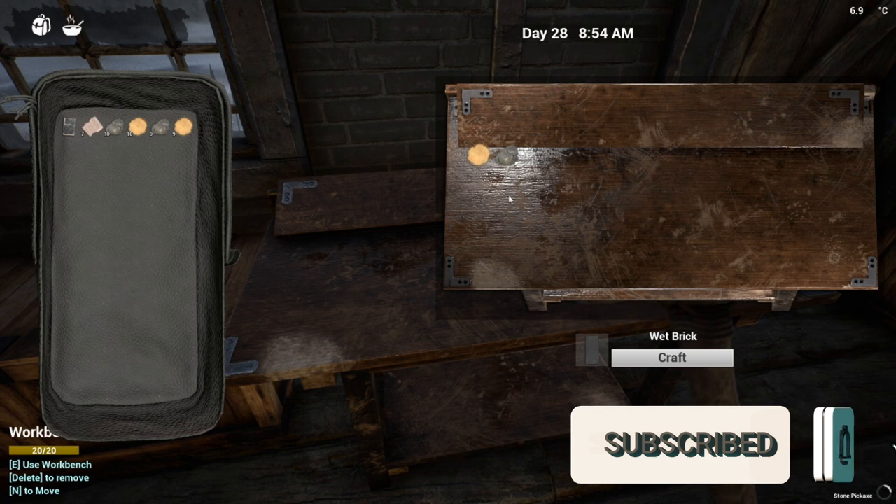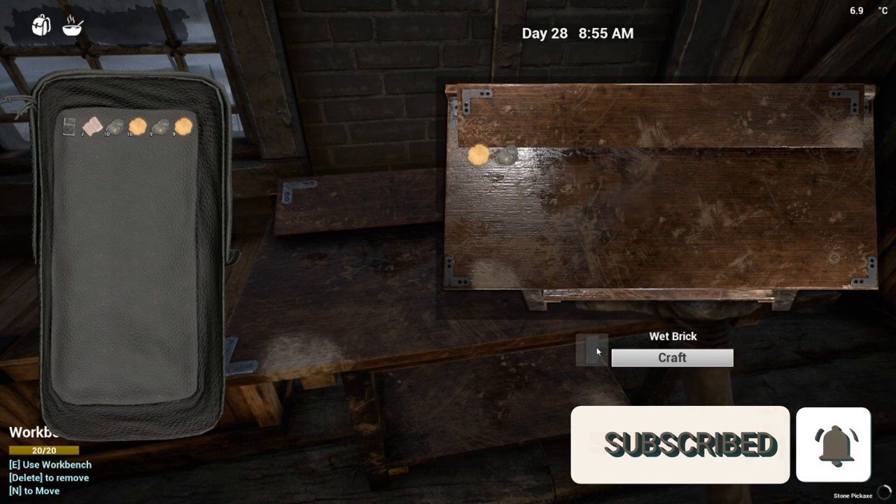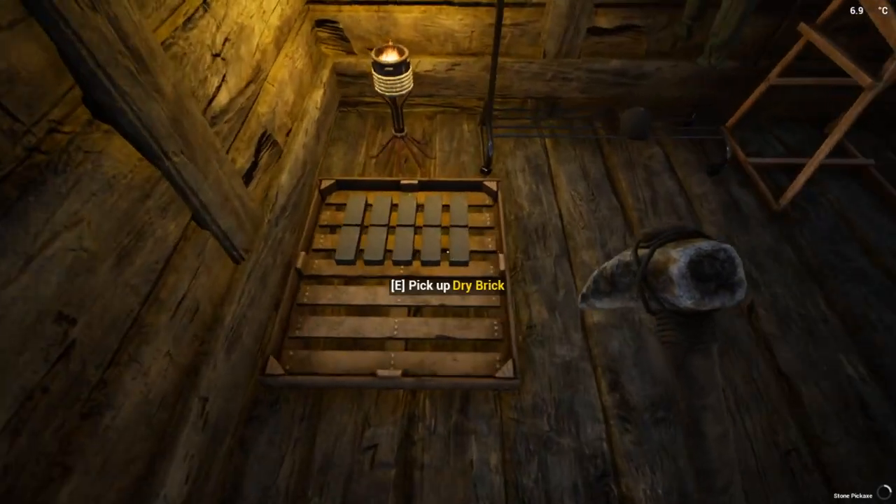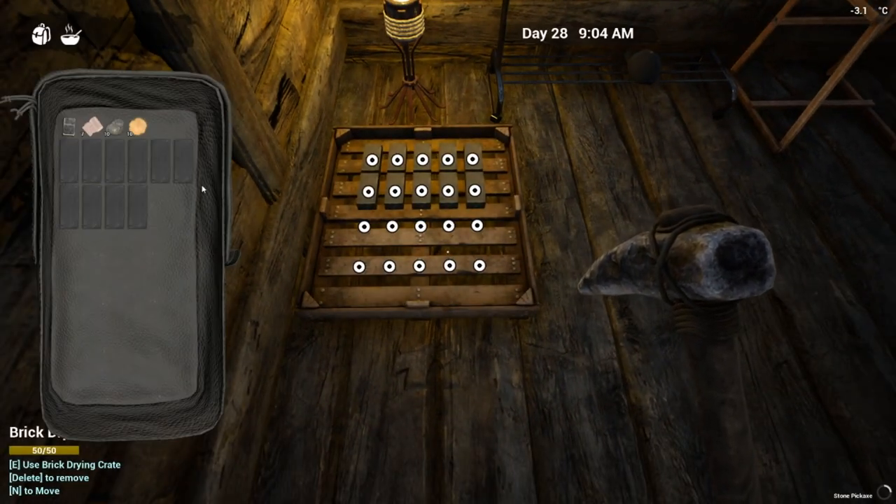We actually have 20 and 20 because I'm going to do different things with them. If you put one and one on there you craft bricks — we're just going to go through the whole setup for bricks real quick and craft a total of 10 of them.